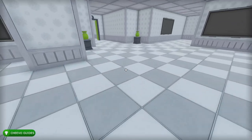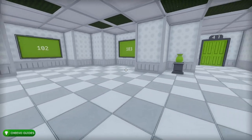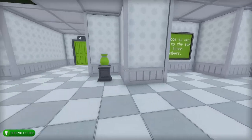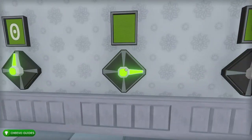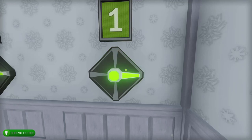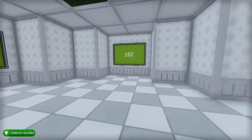On to level 40 — there's a bunch of numbers and it tells us the code is NOT the sum of all the numbers, so we do the opposite. The sum of all the numbers is 312, so put in 0-3-1-2 and that will solve the level.